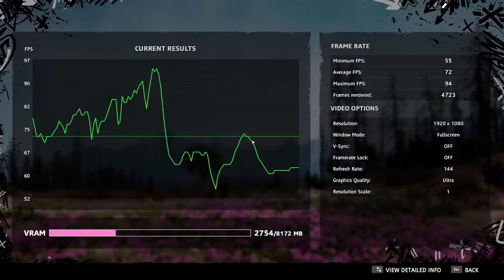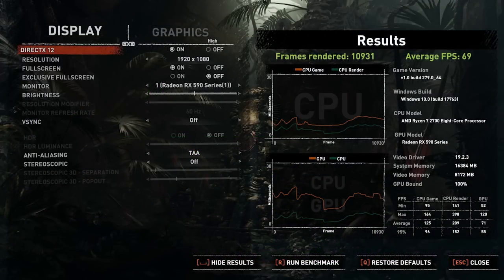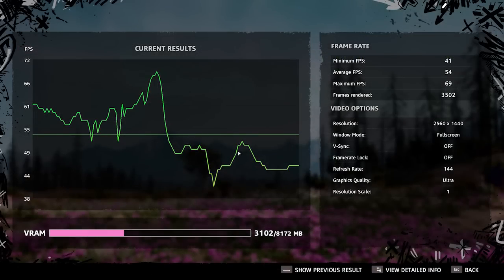In Far Cry New Dawn on Ultra at 1080p, we had mins of 55, an average of 72, and a max of 94 — so you are getting 1080p 60fps Ultra, just as advertised. In Shadow of the Tomb Raider at 1080p high preset, we had mins of 52, an average of 71, and a max of 120. Bumping up to 1440p in Far Cry New Dawn at Ultra, we had mins of 41, an average of 54, and a max of 69.